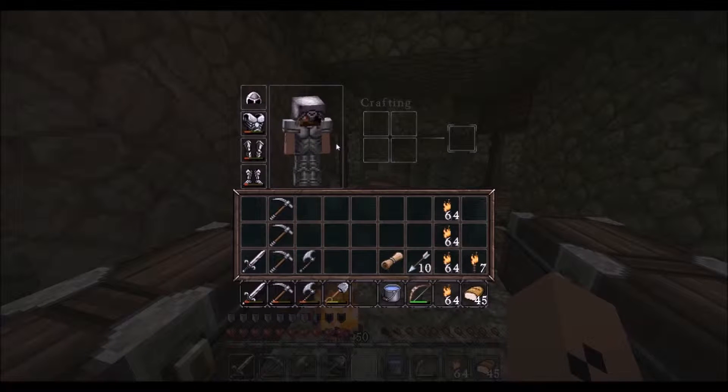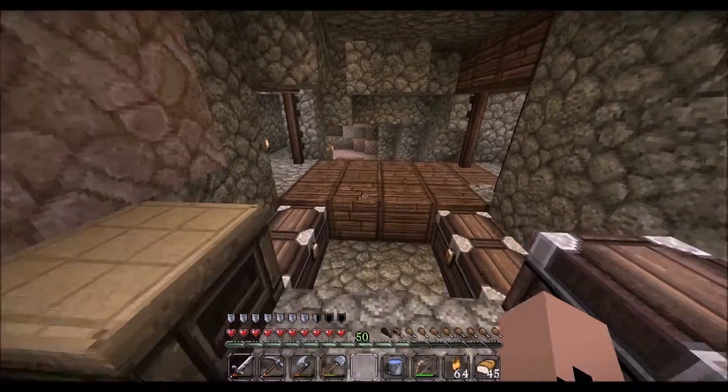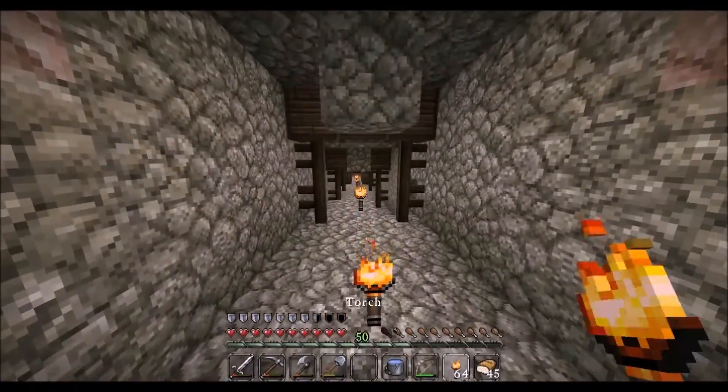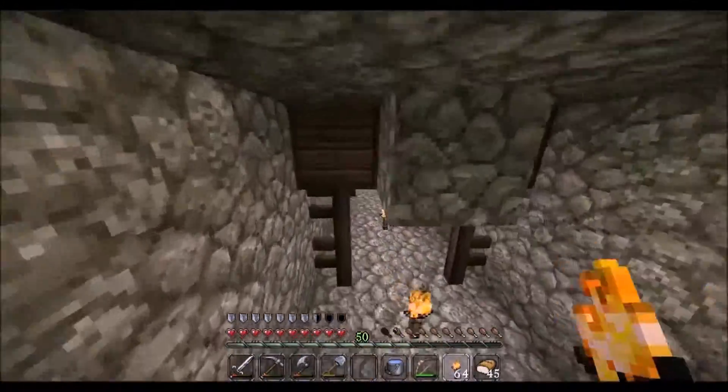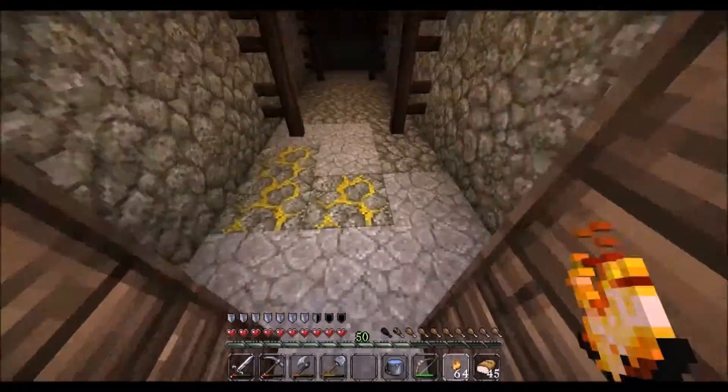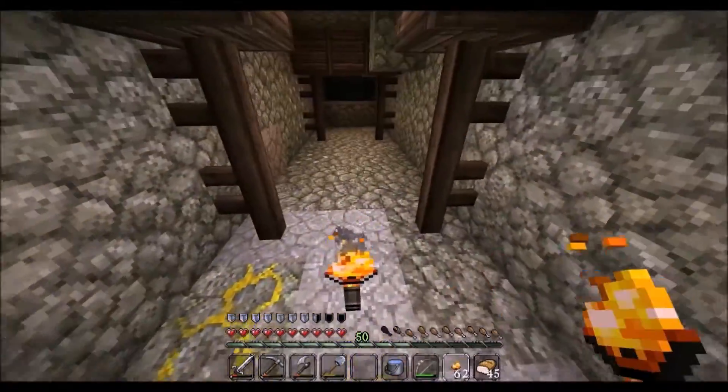We've got weapons, we've got swords, we've got very few arrows left. But we're going to go back to exploring these caves. We need torches — that's probably a better thing to have. So we keep going back over that way and exploring more over there, but I think we're better off coming down and seeing where this goes.